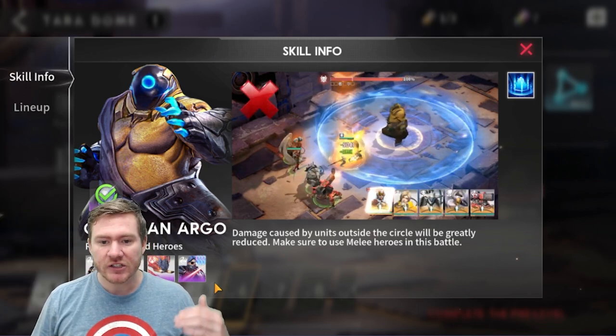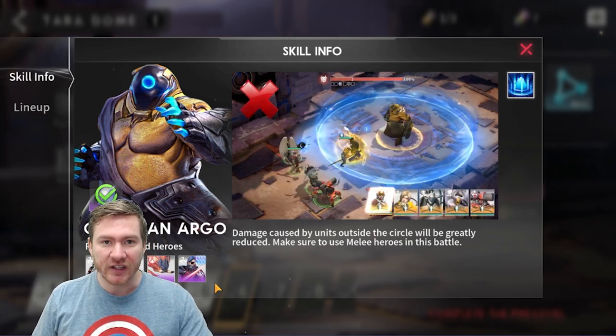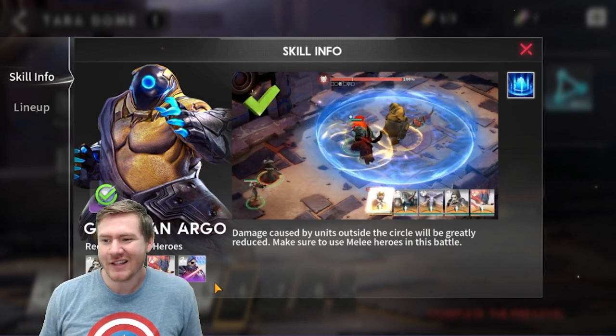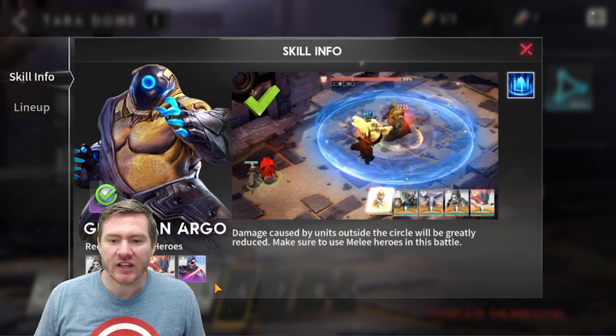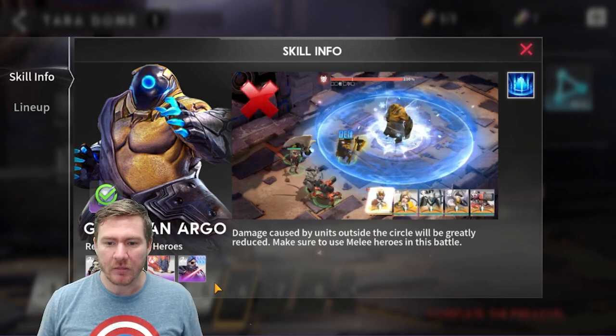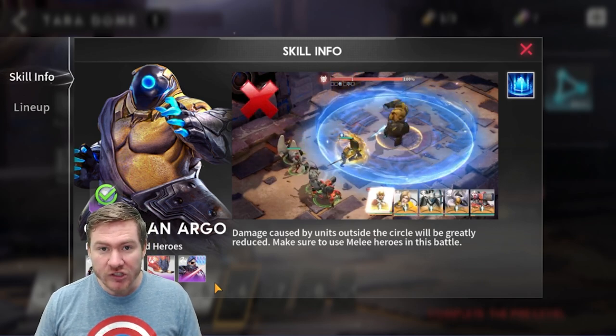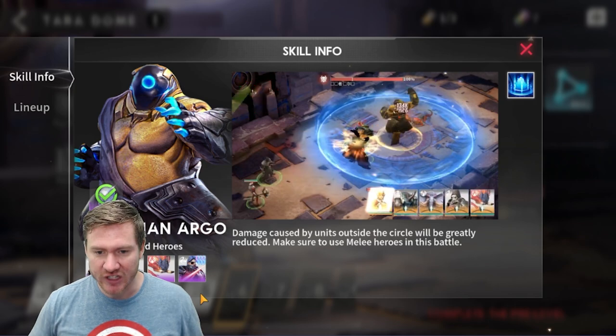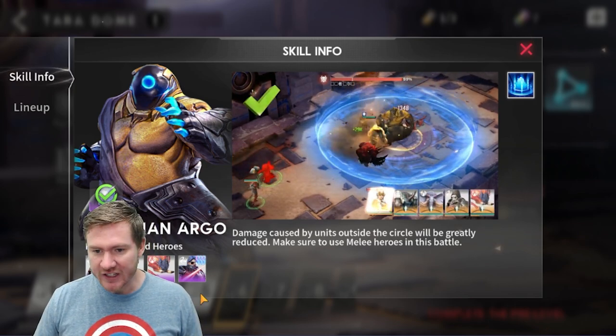In your healer spot, Serena is going to do much better than Liren here. Liren is okay enough, but Serena outshines Liren in every way pretty significantly. If you have a Serena, she absolutely needs to be on this team — she's going to particularly outshine Liren here. So Serena needs to be your healer.